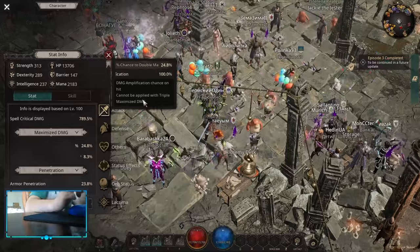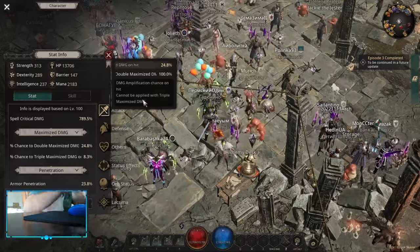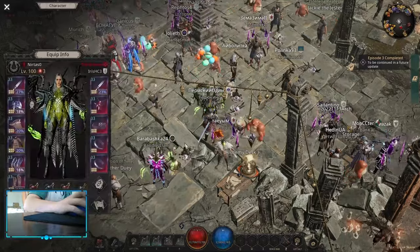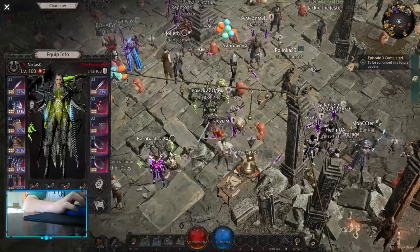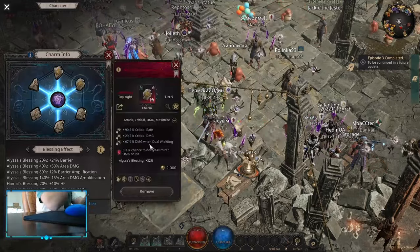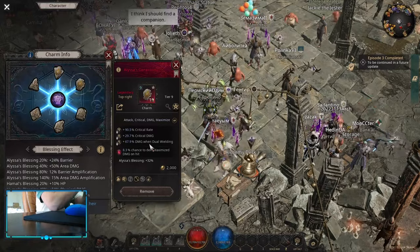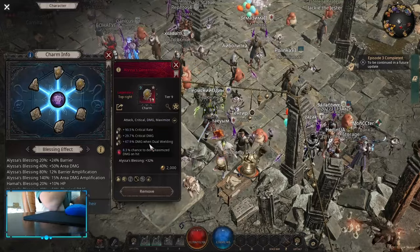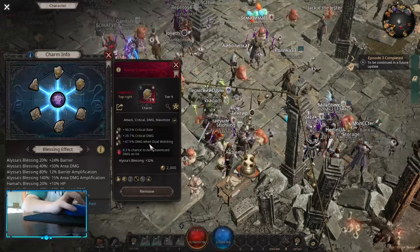The downside is that it's really hard to get maximize damage chance — there are not that many sources. Another thing is that maximize damage scales really well early but kind of falls off later into the game. The main reason is that when you do maximize damage you can't do critical, but when you do critical damage you can also do maximized.